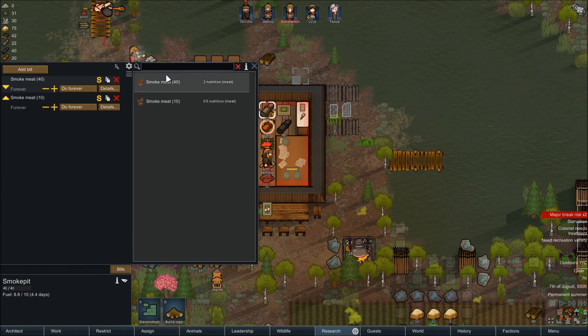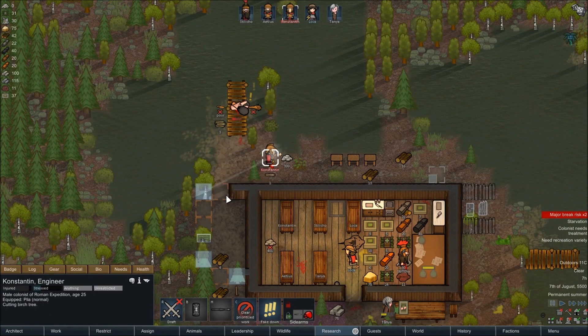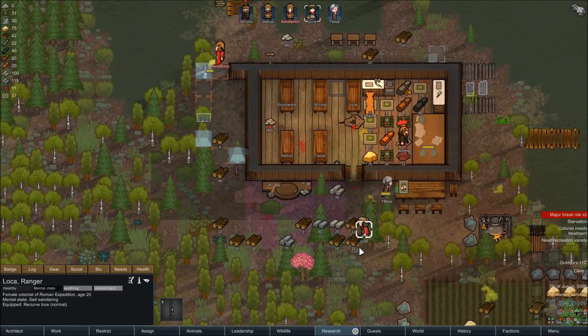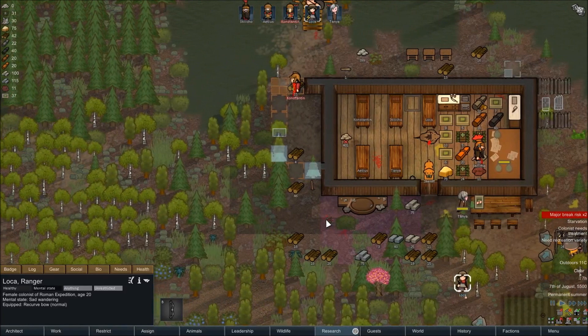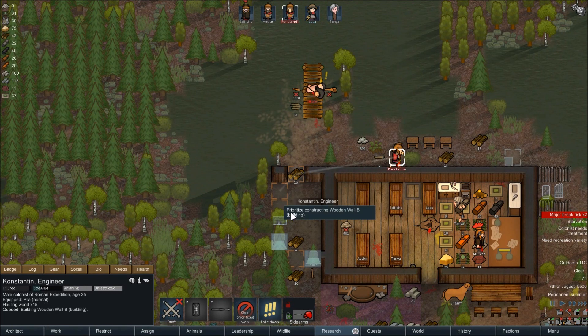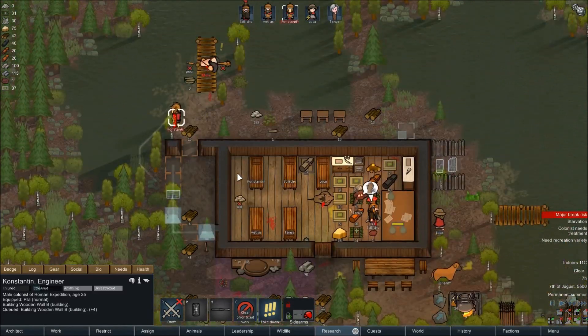Can you stop getting high real quick and build these walls? Because if these guys get back up, it's going to be a real pain. Loka, why will you not stop this? I think this is the longest sad wander I've ever seen. All right, that seems excessive, but that's the only way he's actually going to get it done. I'll have him do the door last. Let's go into furniture — I keep going to structures, I'm looking for furniture. We want some sleeping spots. We'll turn those into prisoner ones as soon as this is an enclosed space.